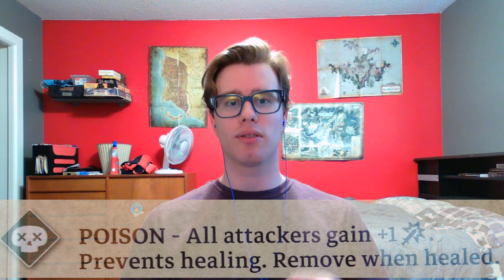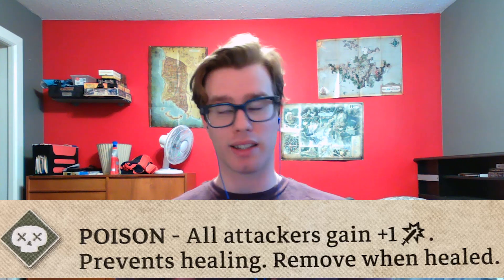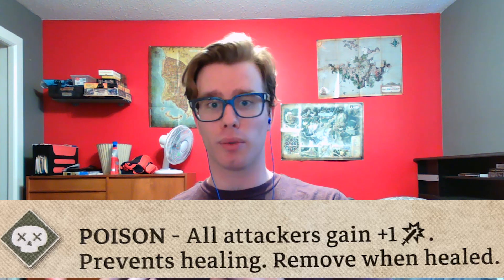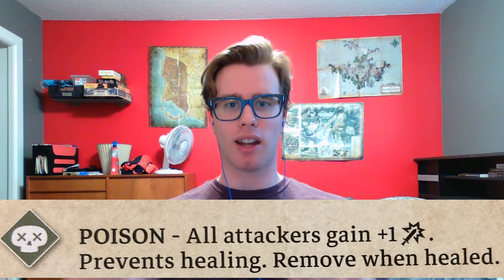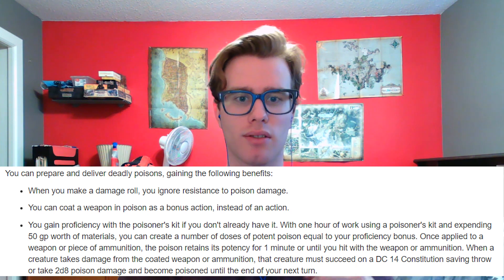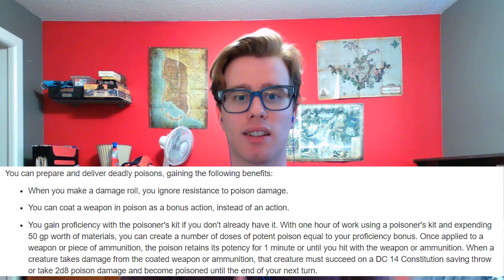Honestly, the Poisoner feat is not the best, and many of you may be asking why — why not go Piercer, Mobile, or any other useful feat? And while those are fair points, my reasoning is this: the Scoundrel in Gloomhaven deals a lot with the Wound and Poison conditions, and while there's no way to recreate those one-for-one in D&D, what we're going to do instead is make our Scoundrel really good at creating the Poison condition. Let's look at the merits of the feat. First, we ignore resistance to Poison damage. This doesn't stop us from getting past immunity, but it's nice to bypass resistance and add a bit more damage.